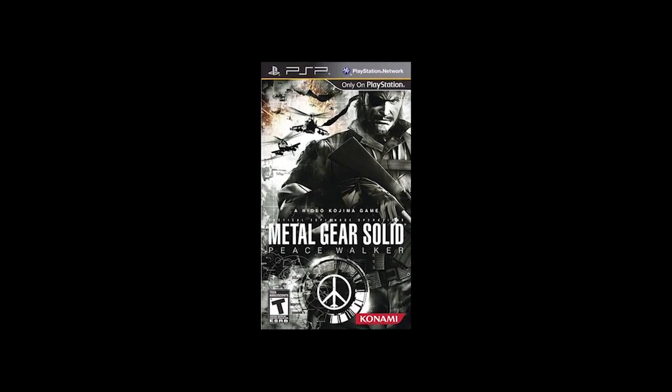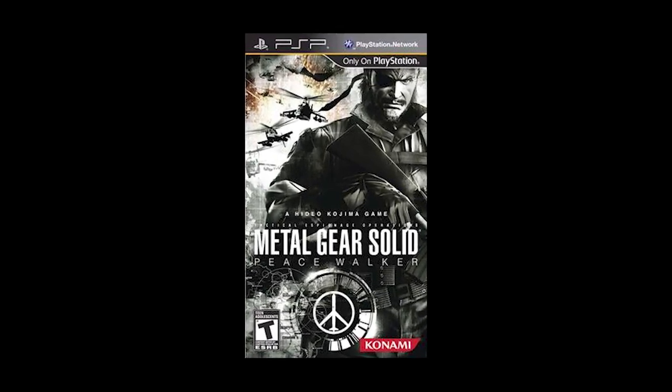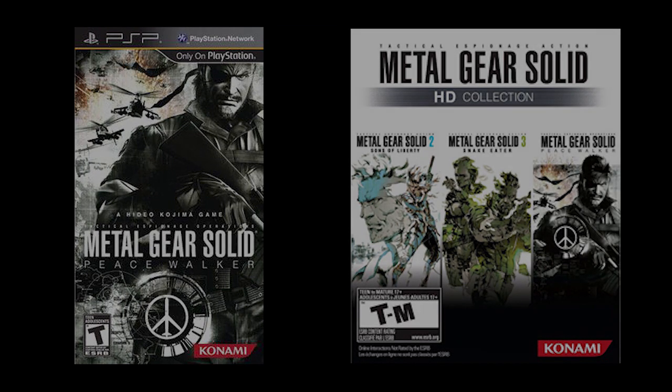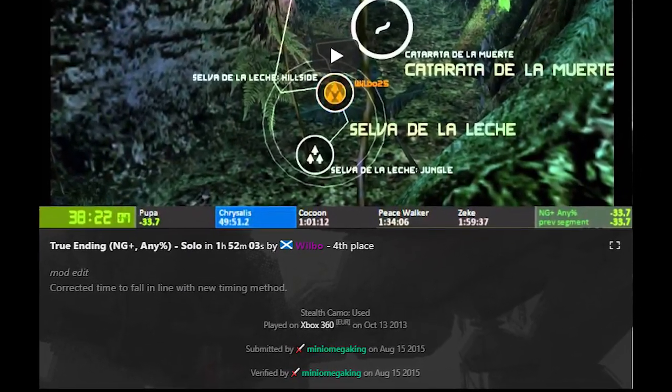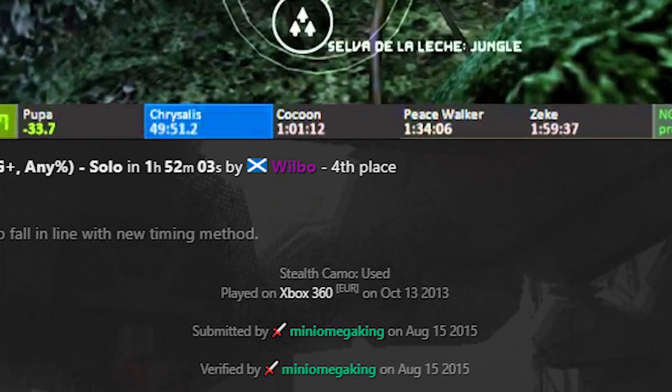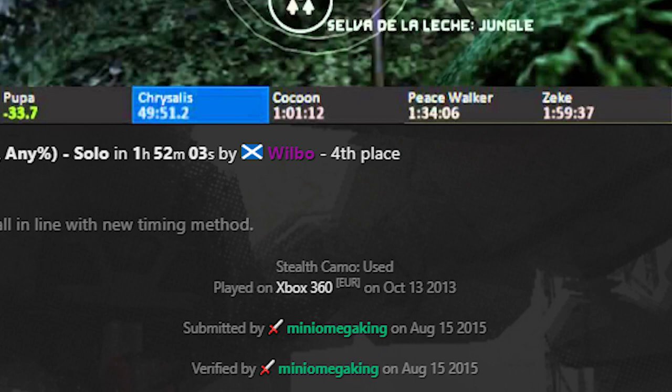Now that we've seen some of these individual level runs, I wanted to switch from the technical talk and get into the history of how these runs came to be. Peace Walker was originally released for the PSP in 2010, and then ported to home consoles a year later as part of the MGS HD collection alongside MGS2 and MGS3. The first recorded speedrun of the full game was played by speedrun.com user Wilbo on the HD port on October 13, 2013, with a 1:52:03 time in the new game plus true ending any percent category.